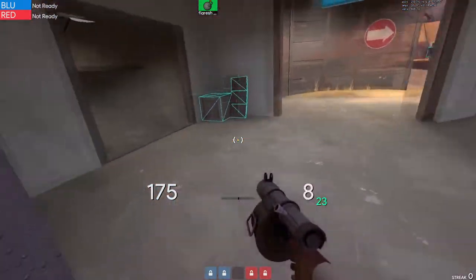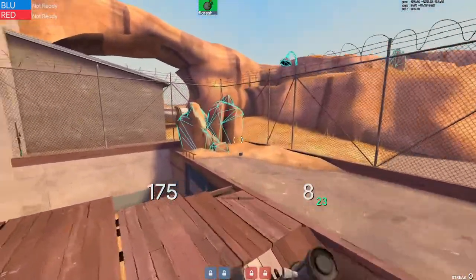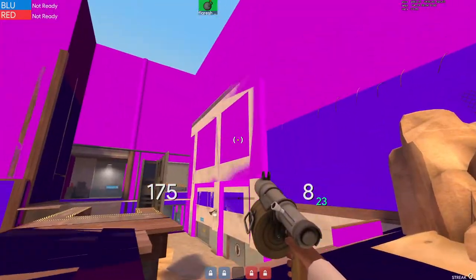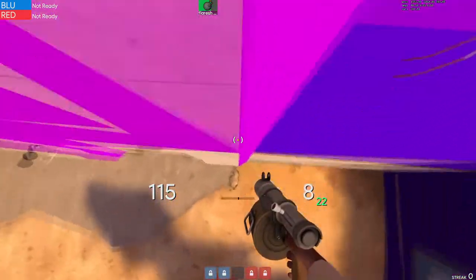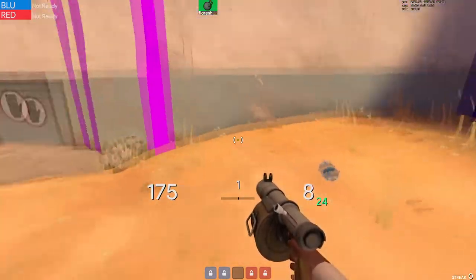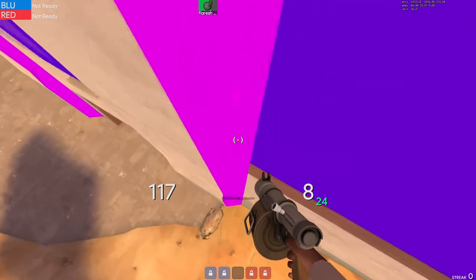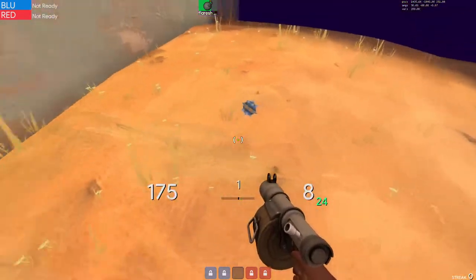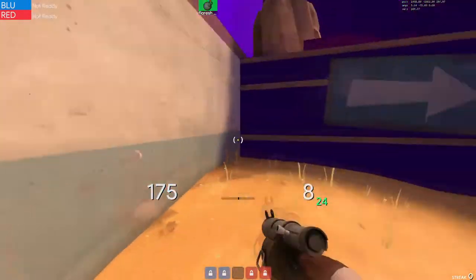Next one is the wall bug. Not sure how this is caused, but you basically get a wall bug by getting into an angled wall — like right here. Basically, all your vertical momentum gets stopped in midair.